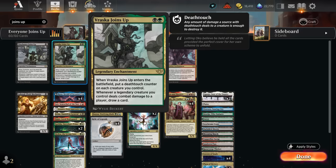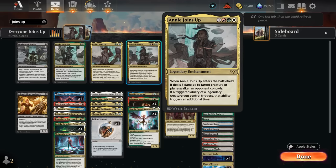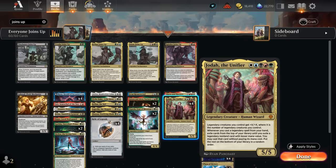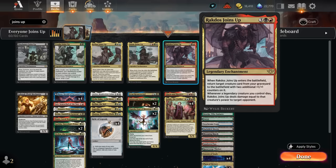At two mana, Vraska Joins Up gives all our current creatures a deathtouch counter, and whenever a legendary we control deals damage to an opponent we draw a card — a nice card draw engine. Kellan Joins Up lets us plot a card with mana value three or less from our hand to cast free in a future turn, and whenever a legendary creature enters we put a +1/+1 counter on each creature we control, which can snowball quickly. At four mana, Annie Joins Up deals five damage to an opposing creature or planeswalker on entry, adding removal, and can double triggered abilities of legendary creatures including Jodah, enabling double cascades.